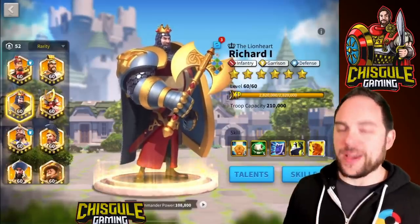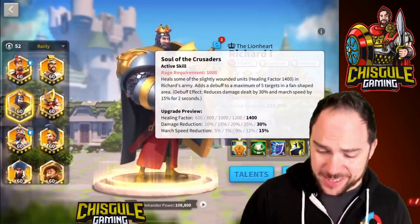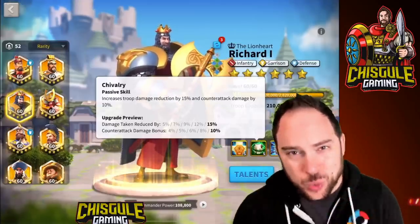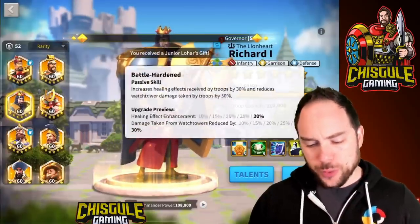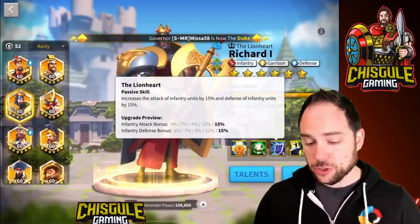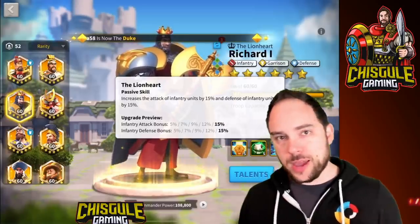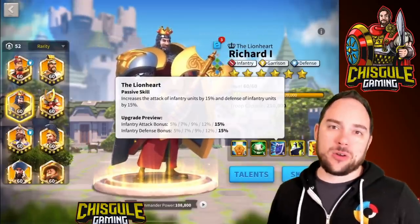In terms of skill investment order, I really would max the first and second skills before taking him to 3 and 4 stars. These two skills are by far the most important on Richard I. Maxing the first three skills will be very helpful — the fourth skill is barely noticeable in effectiveness. But those first three, particularly the first two, pack a lot of punch. Even if you had to use him as 5-1-1-1, you'll get a lot of value out of this commander on the battlefield, particularly in Canyon.